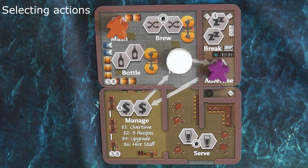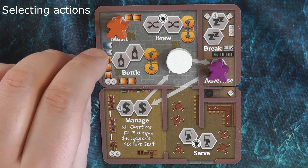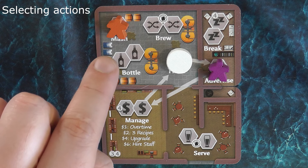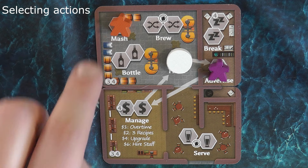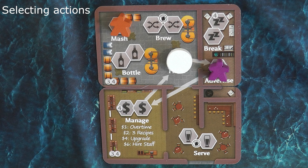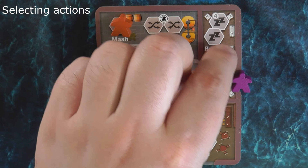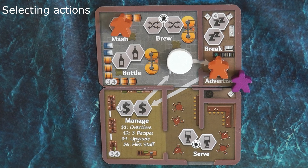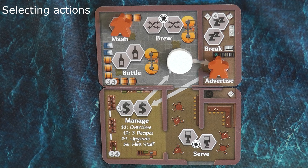When selecting actions in Microbrew, a player cannot send a meeple to a space already occupied by a meeple of their own colour. So this meeple here could not be sent to the mash space because it's already occupied by one I own. However, I could send my meeple to the advertise space and take that action. If I do, my opponent's meeple there will be returned to their supply immediately and they can use it on a future turn.